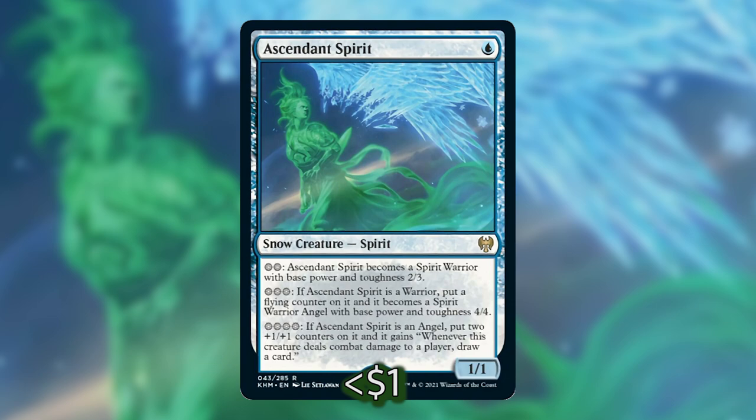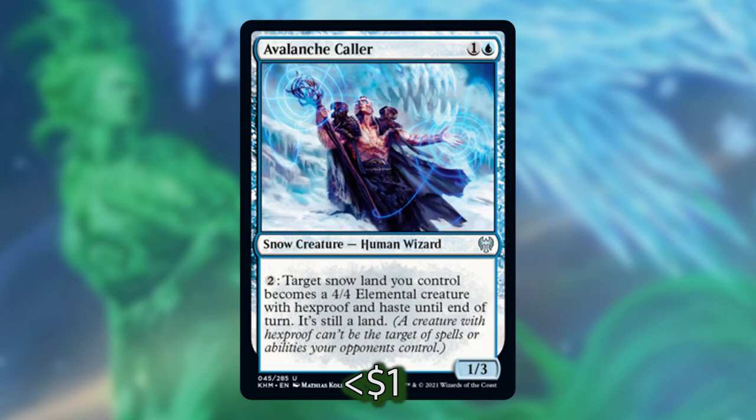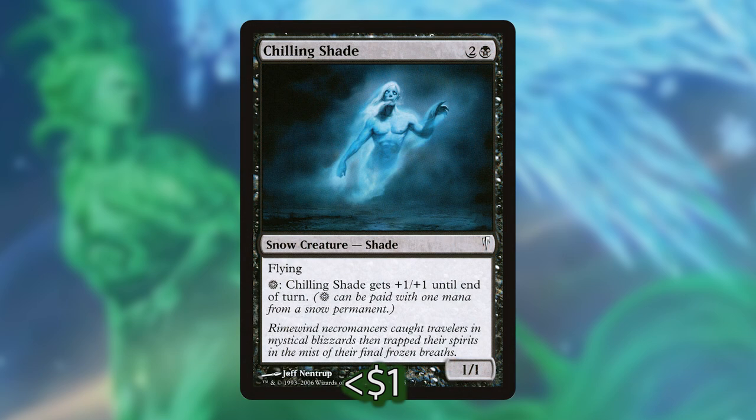It's super cheap too, so you can start pumping into it even without Jorn out. Next we have Avalanche Caller, which for two mana makes a 4/4 elemental with hexproof and haste out of a snow land you control. That's not a high price to pay, and you can have a board full of snow lands to work with. This can also protect your board — you can pump a bunch of mana into the Avalanche Caller and make a whole bunch of elementals to block. Chilling Shade is really simple: it's a flying 1/1 that you can pay one snow mana repeatedly to get +1/+1, so however much snow mana you pump into it, it'll all untap and you can re-tap to make it even bigger.